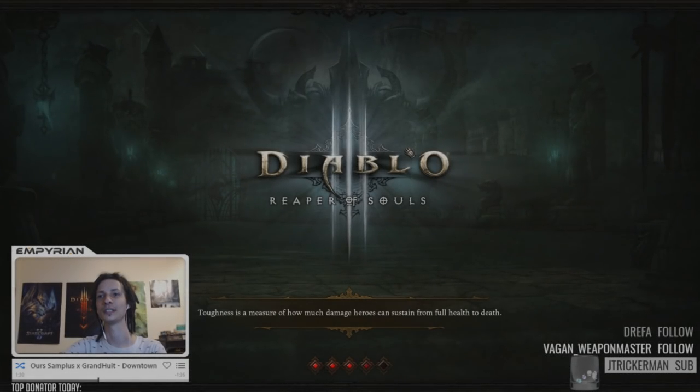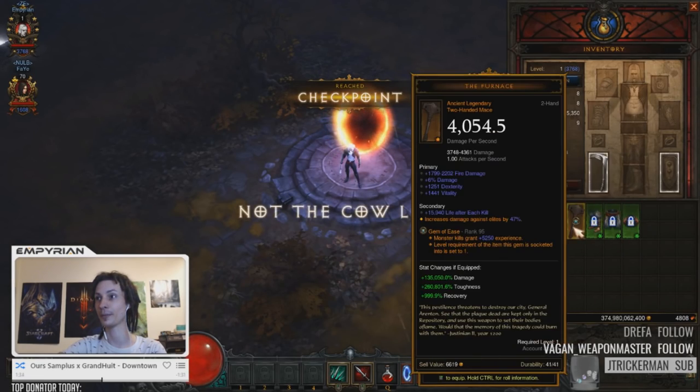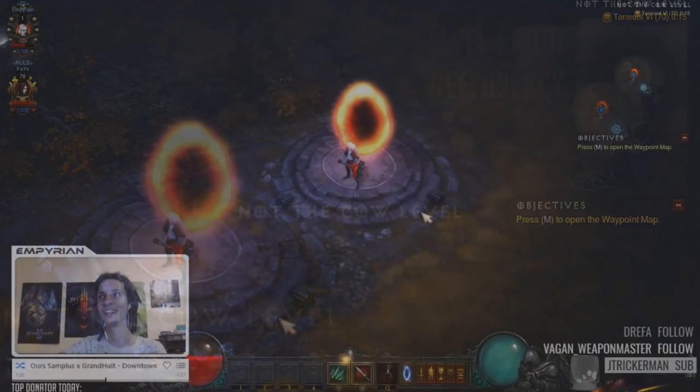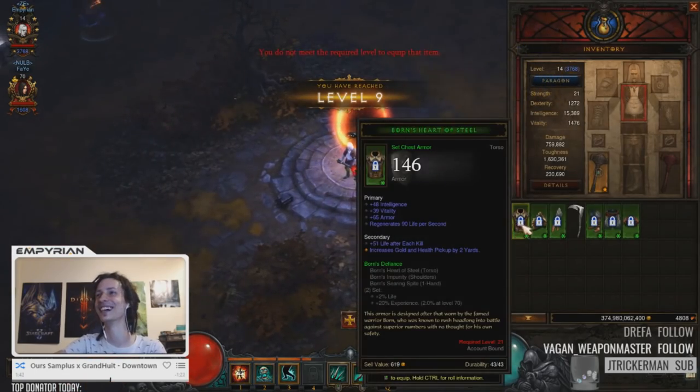Ready. Steady. Set. Go. Hang on, I need to hit my weapon. Okay, go. I'll take- oh, rip. Fuck, I'm done. Level 1 pool, nice.